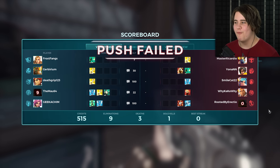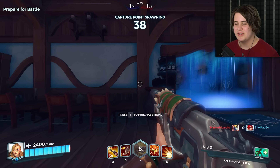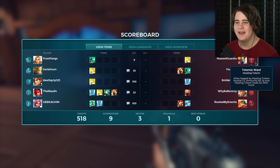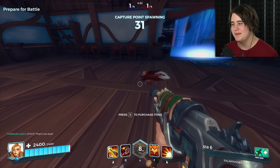We failed that push really badly. I think that's partially because the Kinessa was just having free reign. Buck and Cassie were just jumping around together, and the Grohk was doing his thing - he's got the CC Muni one.